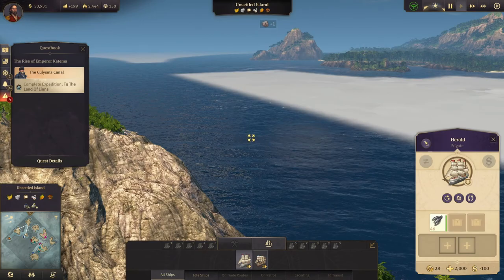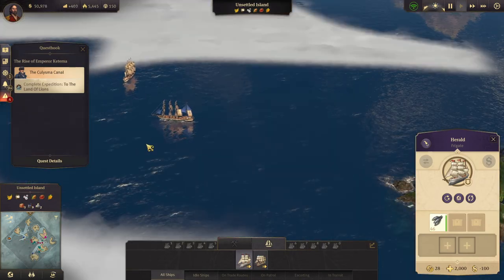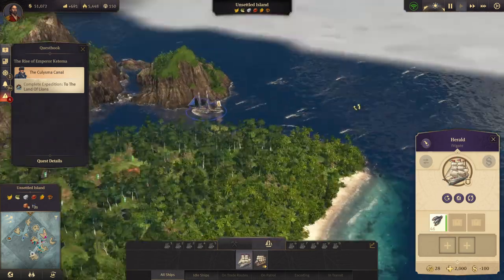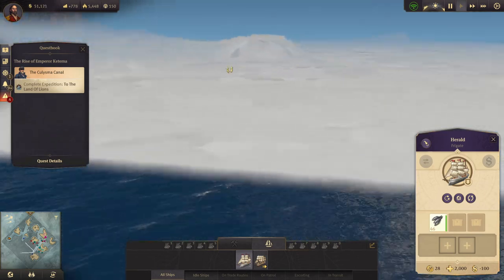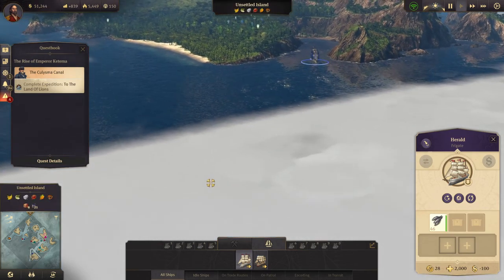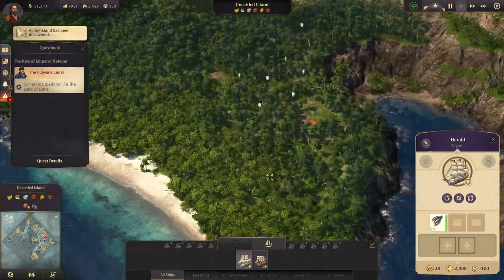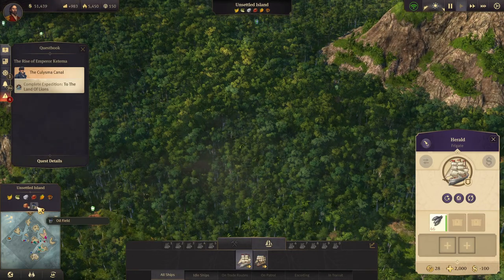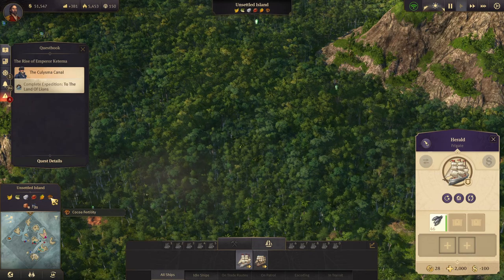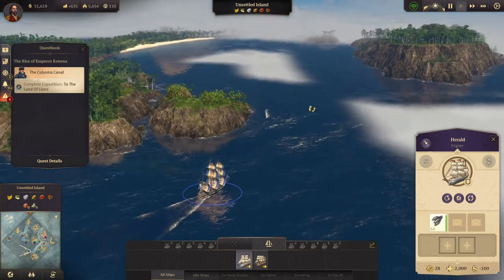Let's head back to the new world and see if we have found a suitable island — we have, as a matter of fact. Ready for a challenge. Let's head over here. This is actually quite a nice island — a very nice island. The only problem is the location. It has clay, tons of clay, it has oil, tons of oil, it has sugar, cotton, coffee, tobacco, and cocoa. That's not half bad.